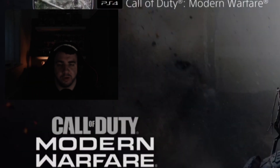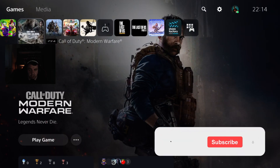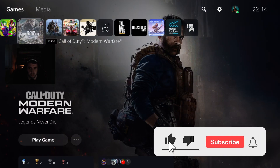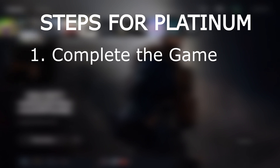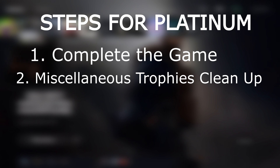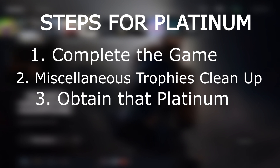Hello everybody and welcome back to another video. Today I'm going back to Call of Duty Modern Warfare and I'm going to get this platinum. I looked at the difficulty and it's a 3 out of 10, going to take around 10 hours. This video will consist of a few steps: step one is to complete the game, step two is the miscellaneous trophies to clean up all the side trophies, and step three is to obtain the platinum.